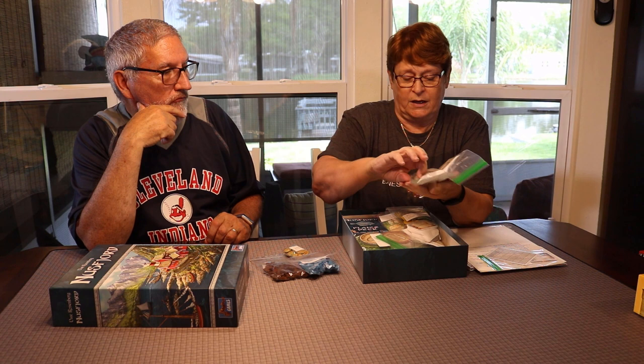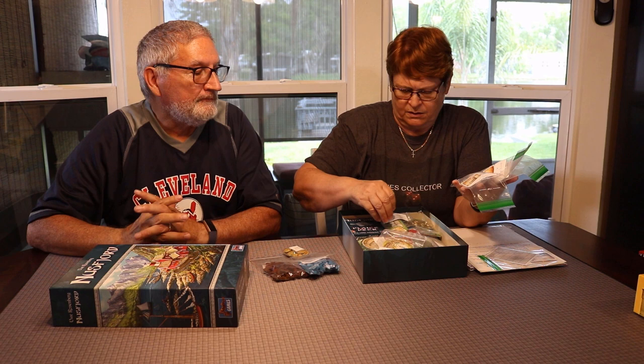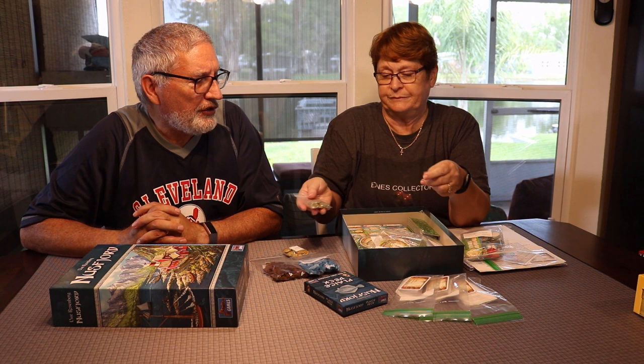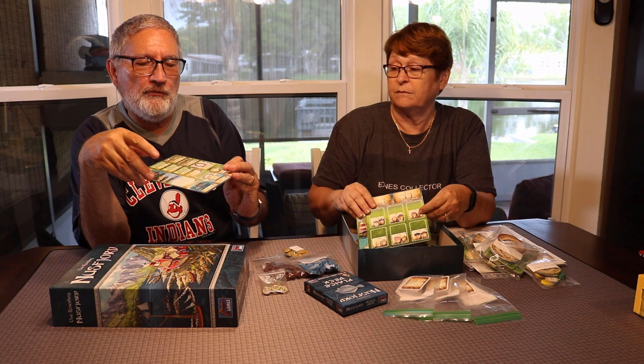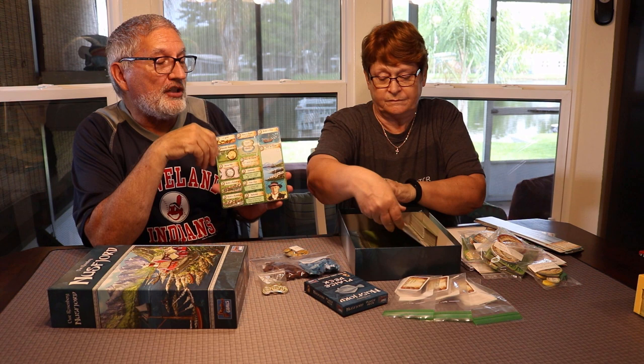It comes with three decks of cards — or four different decks — and you only choose from one, so there's a lot of variability. We also bought a fourth deck, the place deck. It's similar to a lot of Uwe's games: a worker placement board where you have three workers and choose what actions to take. At the beginning of each round you gather fish, which is part of the currency for buying cards. You want to develop a synergy between cards you purchase to get an engine going in your village.